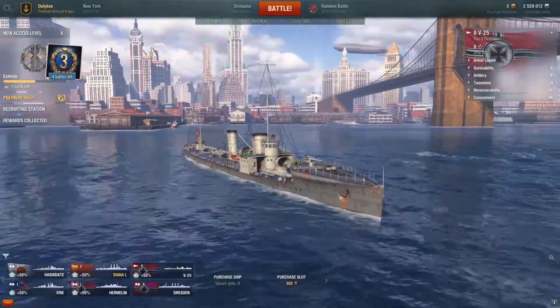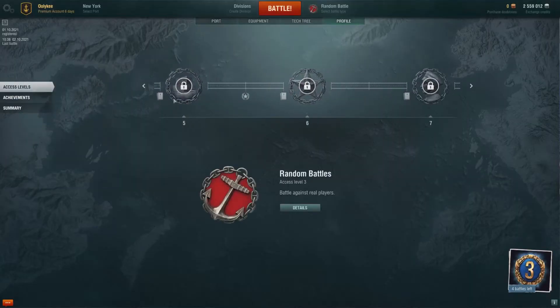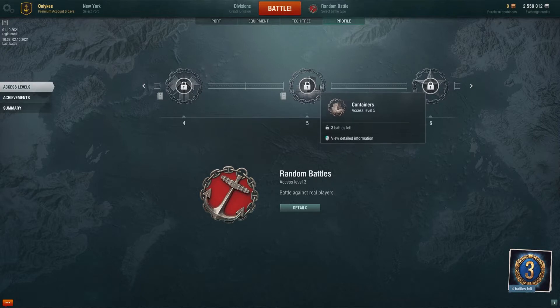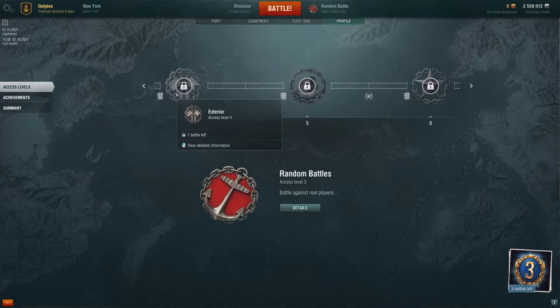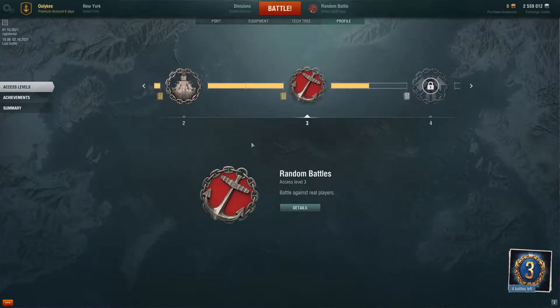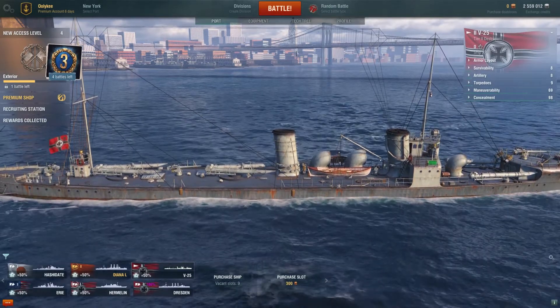The first thing we're going to do with this ship is play a couple of matches. The goal is to get to containers in the next couple of games, and I'll put all of it in this video. We played four games, and we need five to get to this stage, and another two - seven games altogether - to get to containers. We'll cover the exterior, which is probably going to be camouflage and flags.